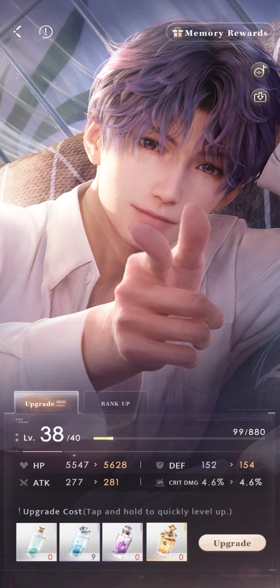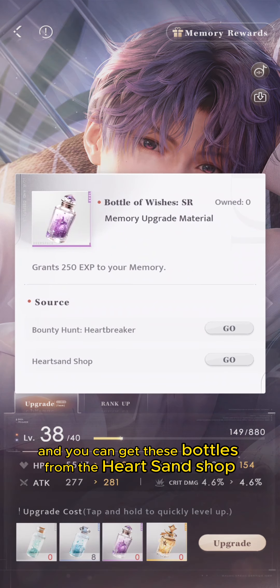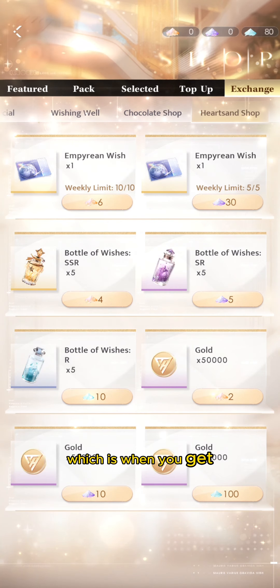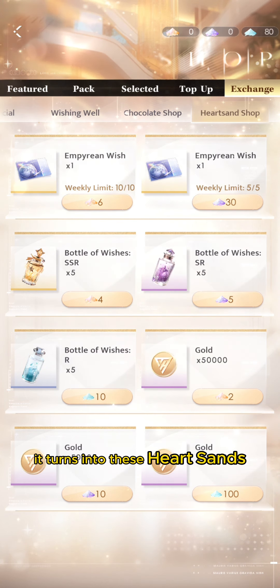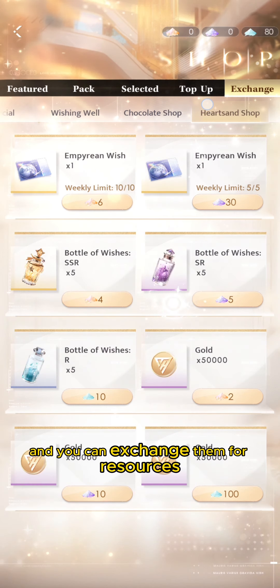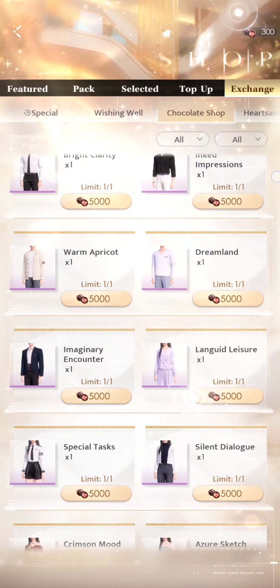You level up your characters by using Bottles of Wishes. When you use one, it raises your experience bar, and when it reaches the threshold it increases your level and stats. You can get these bottles from the Heart Sand Shop — duplicates of already maxed-out characters convert into Heart Sands, which you can exchange for resources.